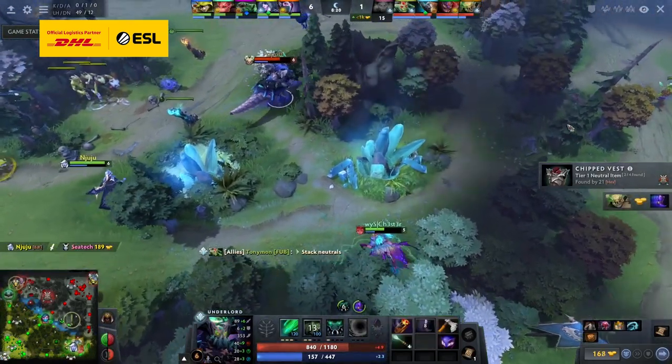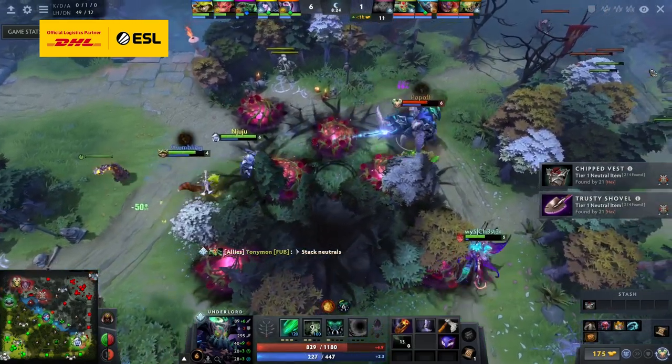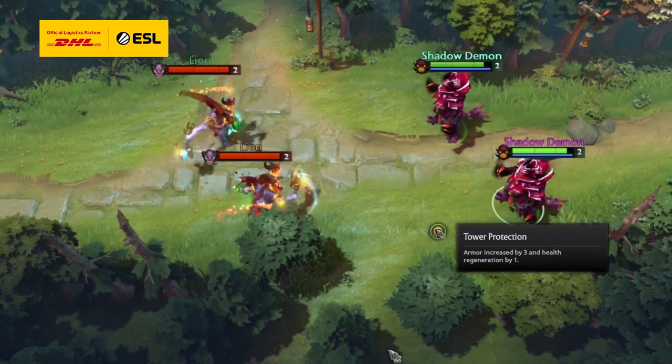The tower can be teleported to, so the enemies have to be constantly worried about your team helping you out if they get too aggressive. The tower has a defensive aura, giving nearby allies bonus armor and HP regen.